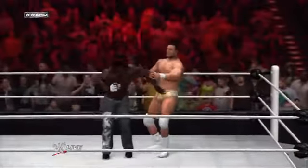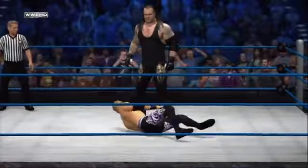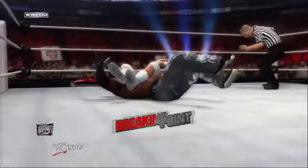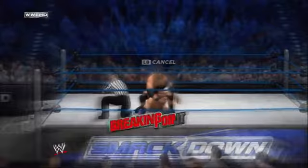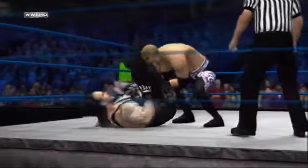You can now target the head, arms, or legs of your opponent, making it much easier to force your opponent to submit. A brand new breaking point submission system puts you in position to do just that. The new tug-of-war style mini game puts you and your opponent in a competitive battle for victory. Opponents can try crawling to the ropes for a rope break or attempt to power out of the hold.